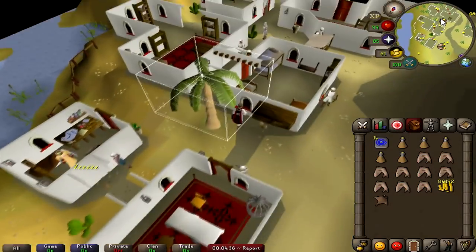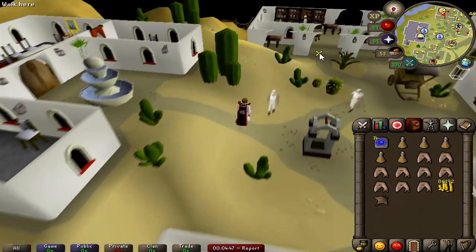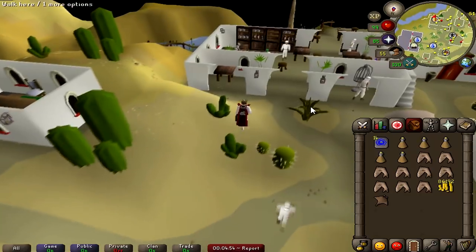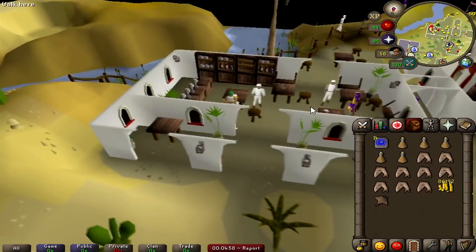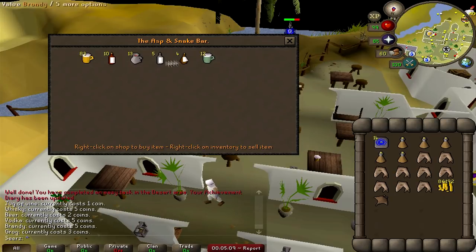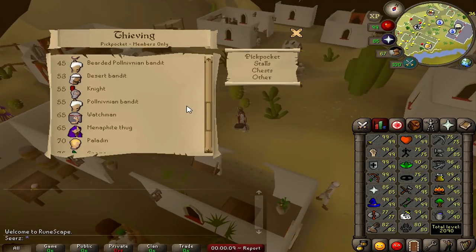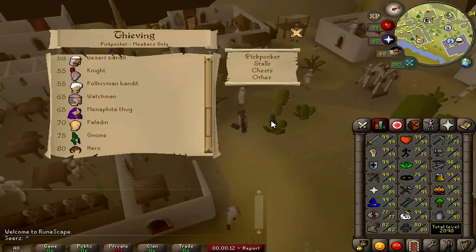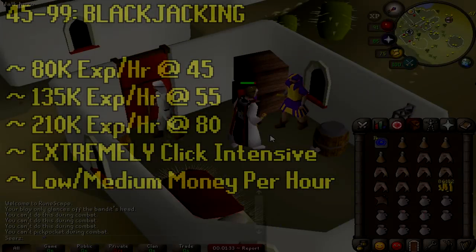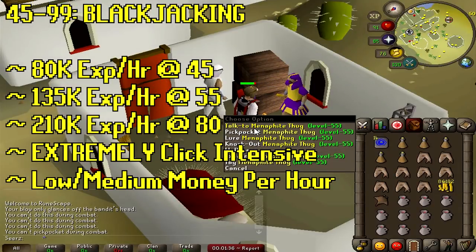The next method is found deep in the desert around Pollnivneach. You'll definitely want to bring a desert outfit and some waterskins, and gold for the carpet ride. If you're low on food, you can buy wine and other drinks from the bartender for very cheap — these wines heal 9 to 11 HP, so it's great. This method is actually the quickest XP in the whole game, though it's a little tedious. There are three different guard types — you could do bandits at low level, but at higher level do the thugs. You can go all the way to 99 and make good gold.